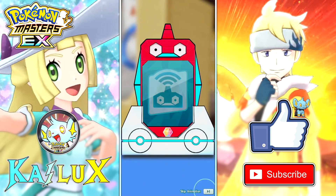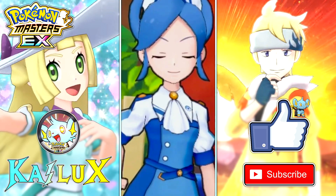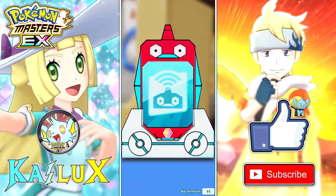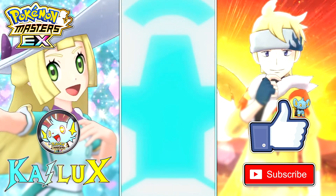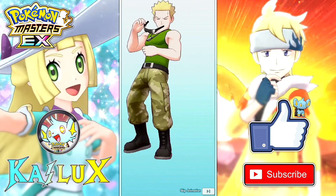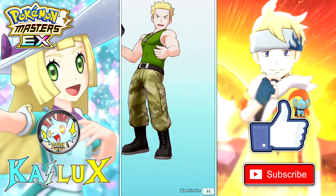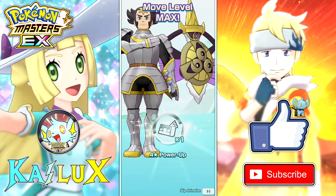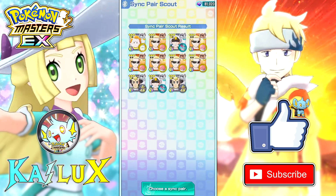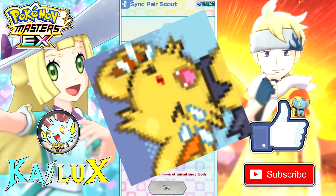I need Grimsley for Gauntlet as well. Come on, give me either 1 Sonia, 1 Grimsley, and then I can stop here. Nope — the game wants my money today. It's the only 4-star with Drake in this banner. There's also Wickstrom. We're getting some 4-stars, which is good — I needed some 4-stars to exchange for the 5-star in the shop.